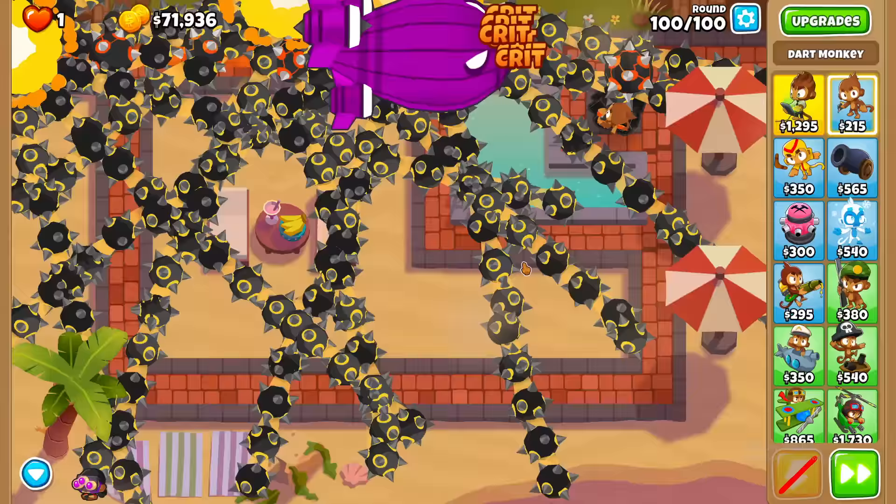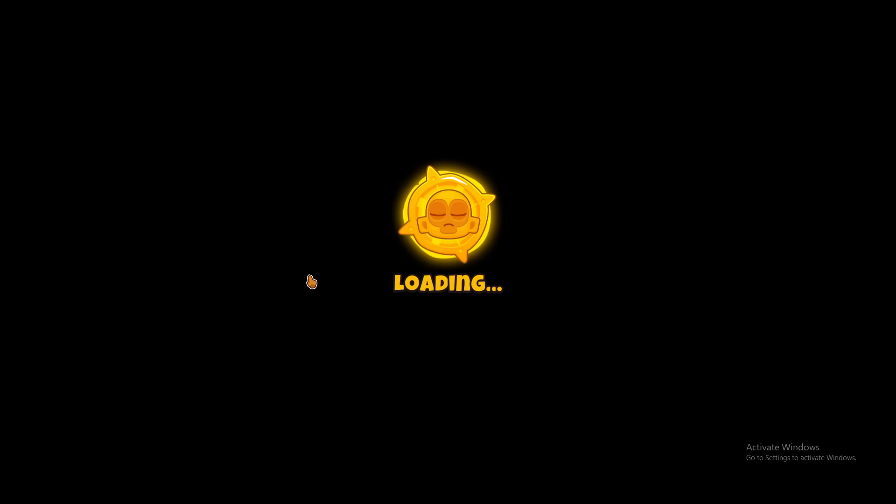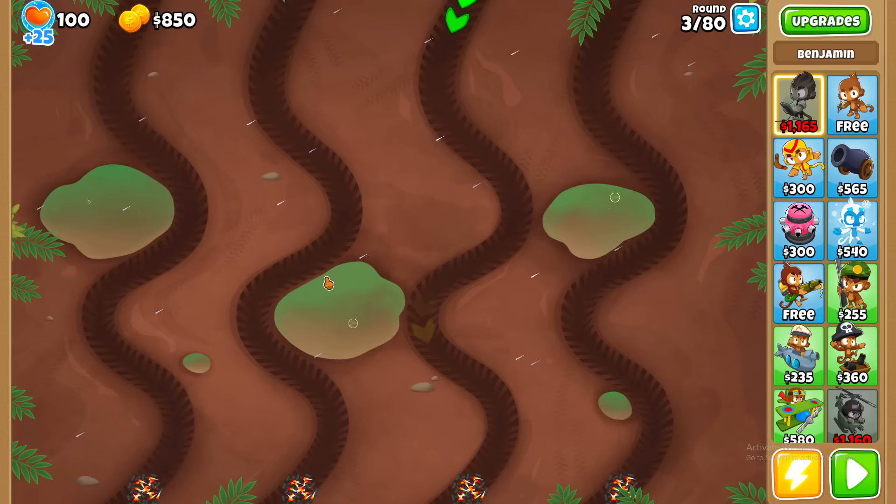replacing the job normally done by 50 regular towers. If you can't tell, I won. This one tower destroyed CHIMPS mode, but this was only the easiest map in the game. Could it handle the might and raw power of an expert map?